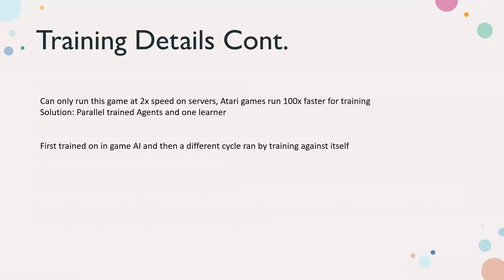Their solution was to run parallel training agents with one learner. The idea is if you have a bunch of agents with a policy playing and getting experiences, they won't all get the same experiences — they'll explore different states and take different actions. After a few steps, they send all that information to the learner. The learner calculates the loss and determines how to change the policy or the Q model, then sends the updated model back to the agents and they keep playing. This is a novel idea that has since been built upon in more advanced papers.